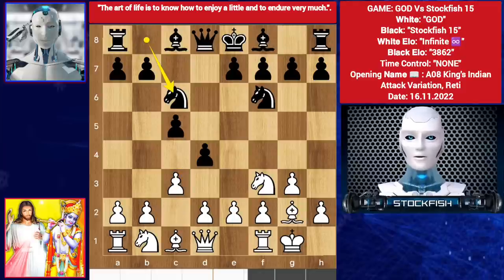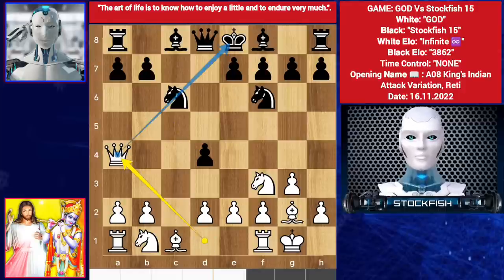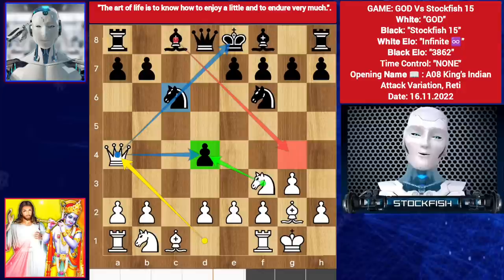So knight here takes, takes. Queen out to a4, pinning the knight and targeting the pawn with the knight. If bishop g4 happens, then take the pawn; if queen takes, then bishop takes knight check, and black will lose his queen early.